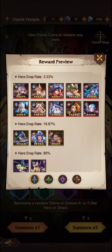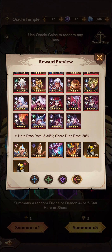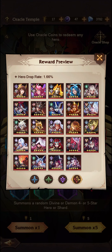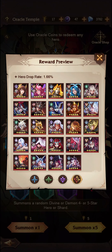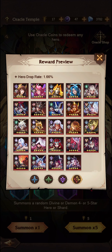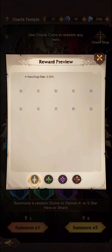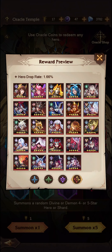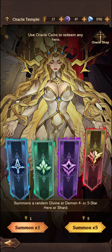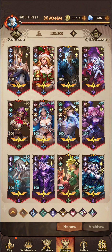It is possible to get a copy of Eudora through the divine banner — there's a 1.6% chance you'll get her, or any of the other divine or demon units. The unit pool for the other three banners is just trash compared to this one. So definitely be summoning through this banner when the rebate is on — I can't stress that enough.